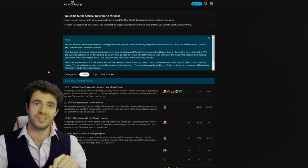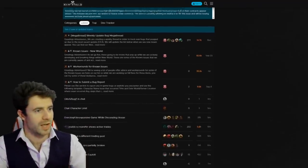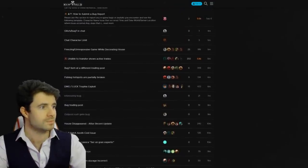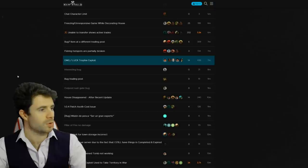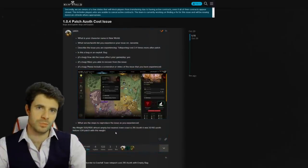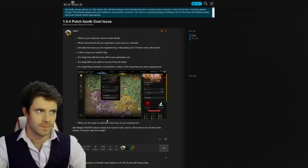This is the official New World forums, and this is the bugs and exploits reporting section. You can scroll down and see all of the bugs and exploits that people have been reporting so far, and you can click on them and read through them. But here's an interesting thing: the official reporting of a bug actually requires you to list how you reproduce the bug — 'what are the steps to reproduce the issue as you experienced it?' That is a question the bug report asks you. And everyone can read them.